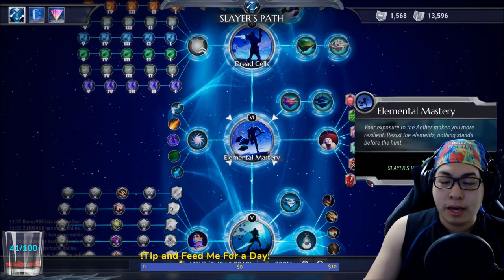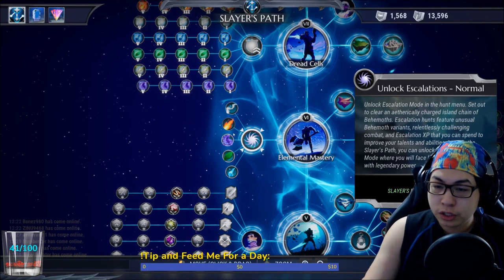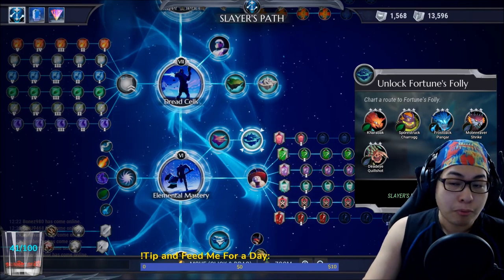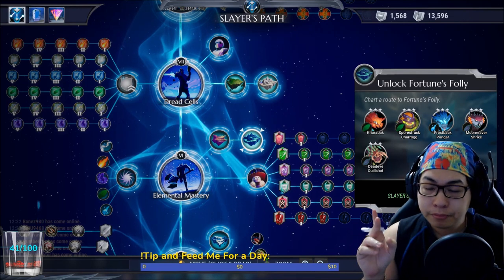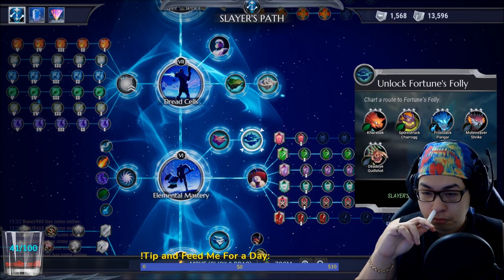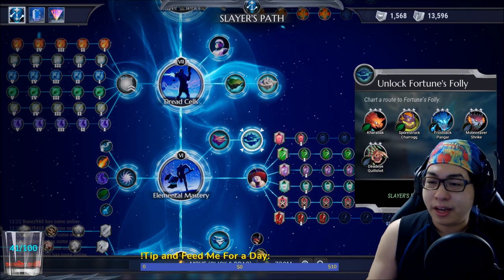After that you'll come to Elemental and Mental Mastery — this is where you unlock your normal escalations, great for leveling up. You'll be unlocking some more cool islands. Kabrak: mark my words, don't sleep on the Kabrak stuff, although it's not really useful now. In the coming days, just don't sleep on it.